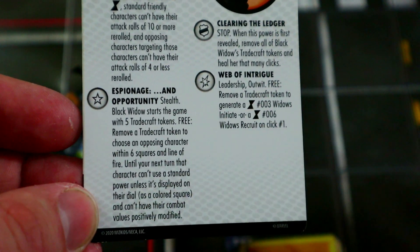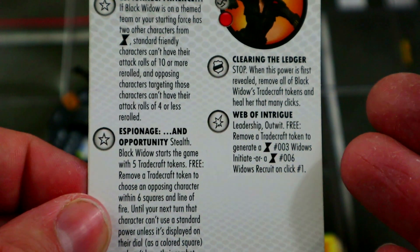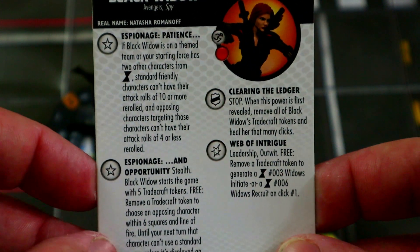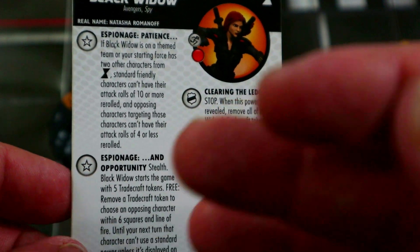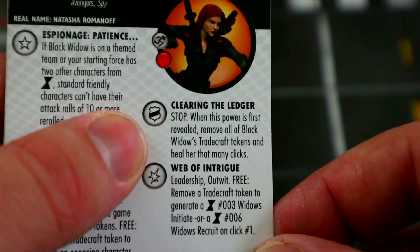It gets rid of any standard power that's not actually a colored square on their dial, including standard powers they get from traits and from equipment — none of those count either since they're not colored squares. It really shuts down a lot of figures hard. She also has a stop click: when first revealed, remove all of Black Widow's tradecraft tokens and heal her that many clicks — so depending on how many tokens you have left, she can heal quite a bit, giving her a lot of survivability.